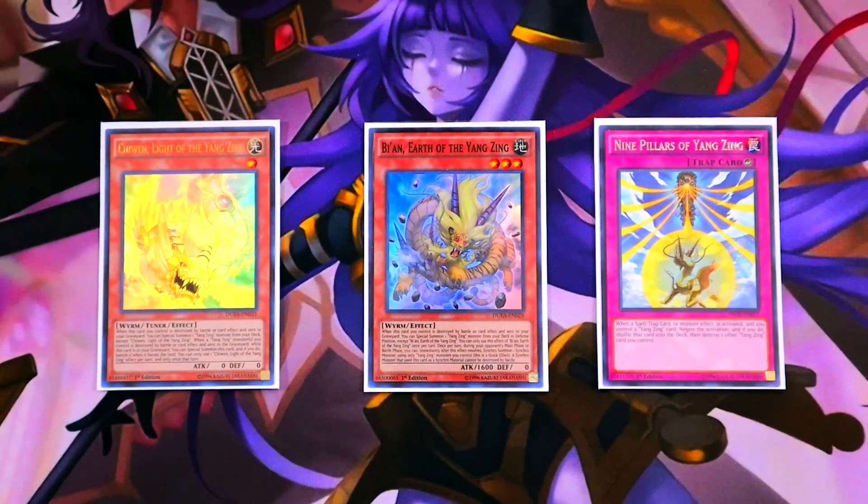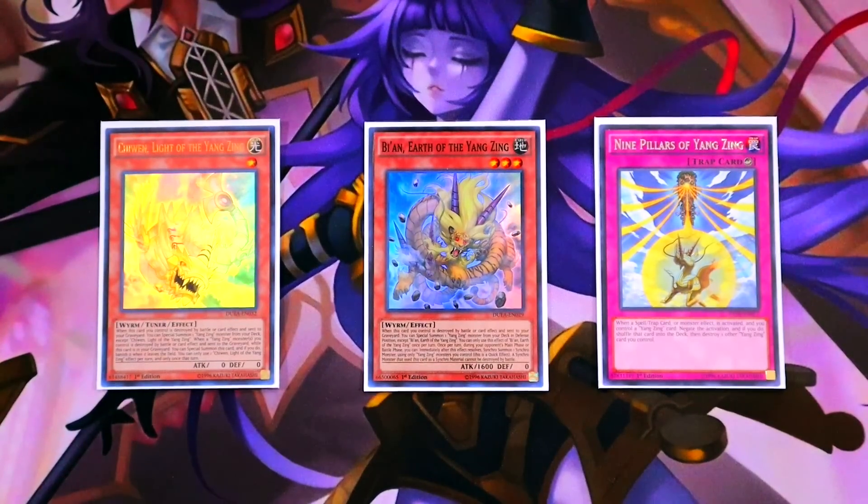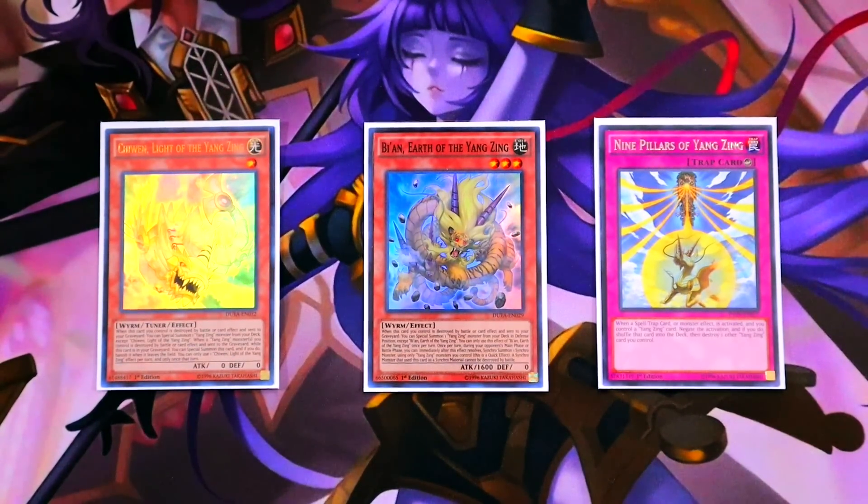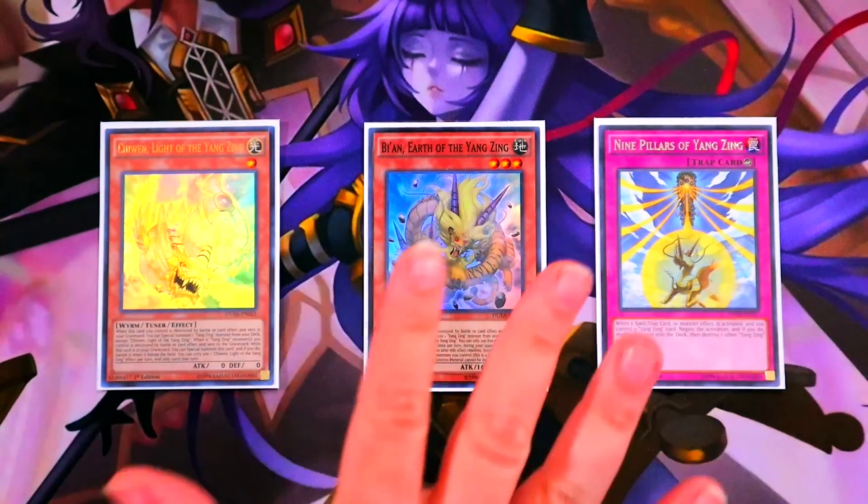For Chi Wen: when a Yang Zing monster you control is destroyed by battle or card effect and sent to the graveyard while this card is in your graveyard, you can special summon it — banish it once it leaves the field. For Bian: once per turn, during your opponent's main phase or battle phase, immediately after this effect resolves you can synchro summon one synchro monster using only Yang Zing monsters you control — this is a quick effect, and that synchro monster cannot be destroyed by battle. Nine Pillars says: when a spell, trap, or monster effect is activated and you control a Yang Zing card, negate the activation — if you do, shuffle that card into the deck, then destroy one Yang Zing card you control. So what you're effectively trying to do is get Chi Wen into the graveyard so that when Nine Pillars destroys Denglong, it will summon Bian from the deck, then Chi Wen summons itself from the graveyard, allowing you to quick sync for a level four — which always makes Herald of the Arc Light.